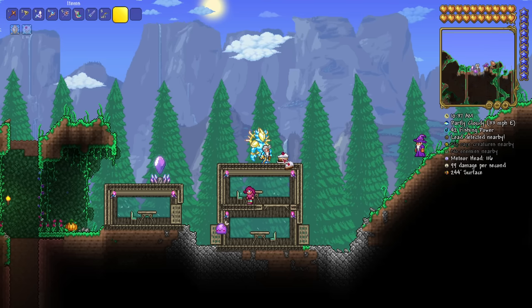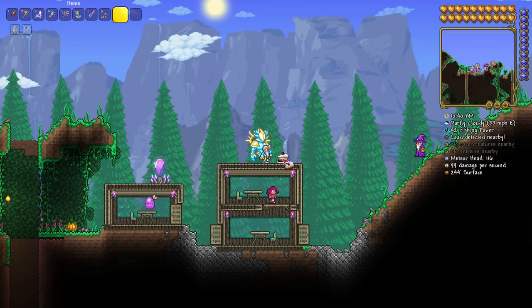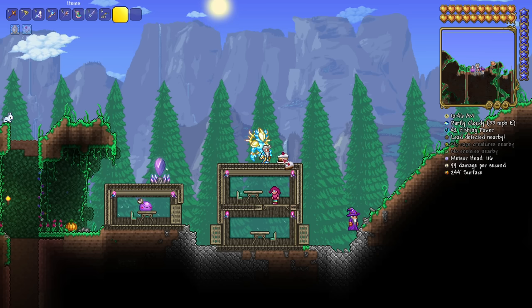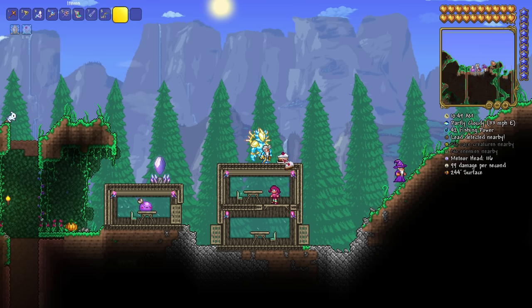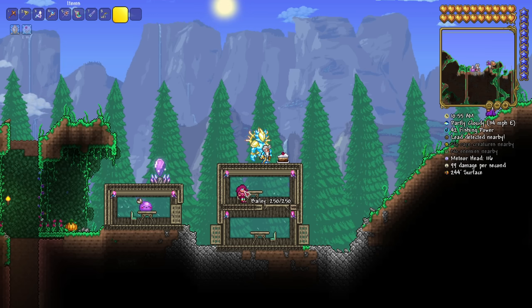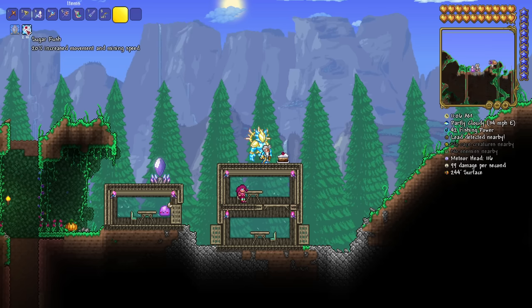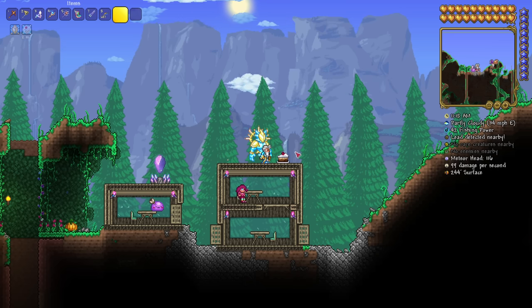One of my favorite items in Terraria, hands down, has to be the slice of cake. One of the things I do at the very start of every Terraria adventure is build a bunch of homes hoping to get as many NPCs as quickly as possible so I'll get the chance to get a party girl. Whenever there's a naturally spawning party in the world, if you speak to her first, she will give you the slice of cake. My trick is this: carry it around with you everywhere you go — it's such an incredible buff. It only lasts for 2 minutes, but it gives you 20% increased movement and mining speed, and no matter what point you are in Terraria, a 20% buff to movement and mining is huge.